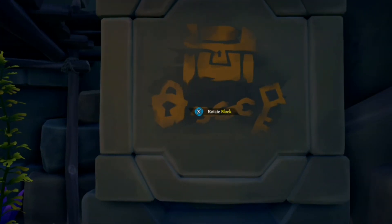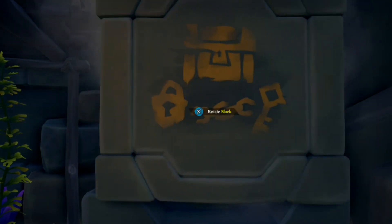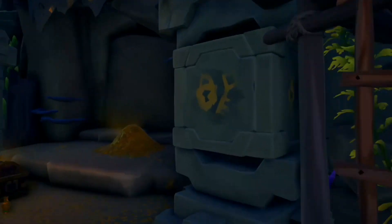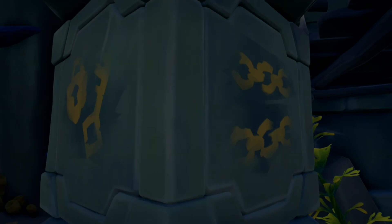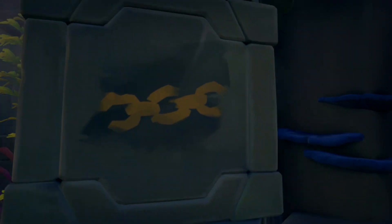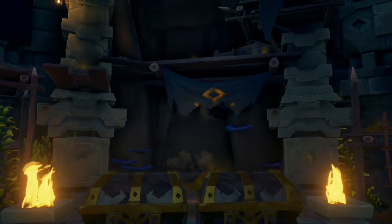There'll be two chest blocks and two other types of blocks — in this case a skull. So you've narrowed it down to two out of four. Then just fill in the blanks; you'll see a lock and key and a chain. The orientation of the lock and key does matter. If you've inputted them all correctly, you'll have a 50-50 chance of getting it right, and in most cases you will.